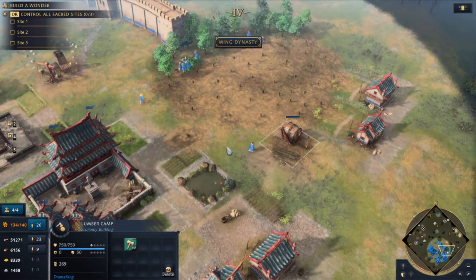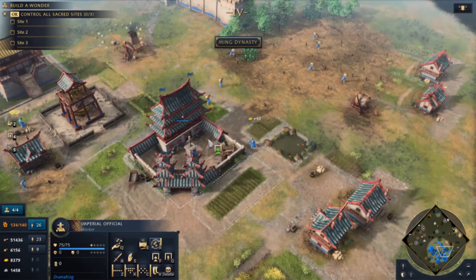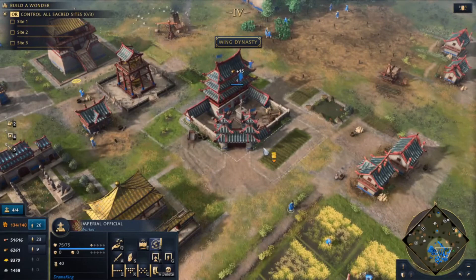And once this gold is stored, the officials will run to the building, grab it, and return it to the town center. So you want to turn on your tax collection. You just grab 40 gold from that building, return it to the town center — plus 40 gold, just like that. You don't have to mine it; he grabs it and gives you instant 40 gold, as long as it's stored in the building.